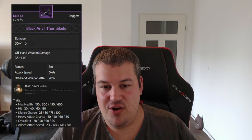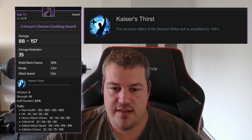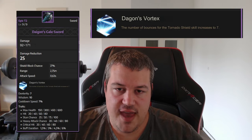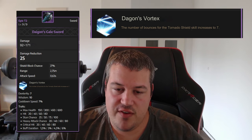The first sword, the Crimson Demon Crushing Sword, has the Kaiser's First — it's a cavalry effect on the second strike skill that's amplified by 100%, just giving you more sustain. Then the next one, the Dagon Scaled Sword, increases the number of bounces of the Tornado Shield skill by seven.